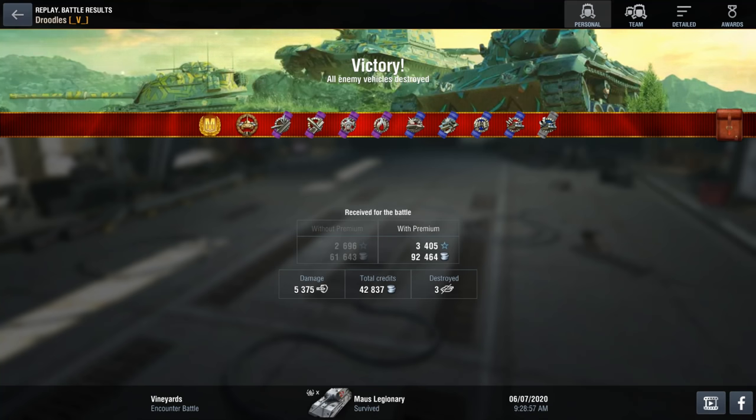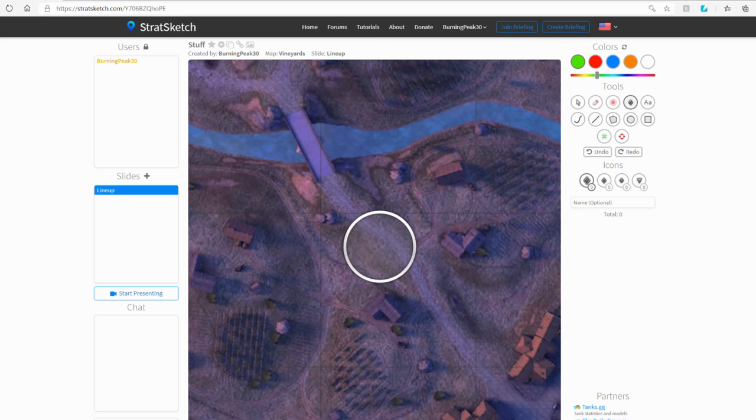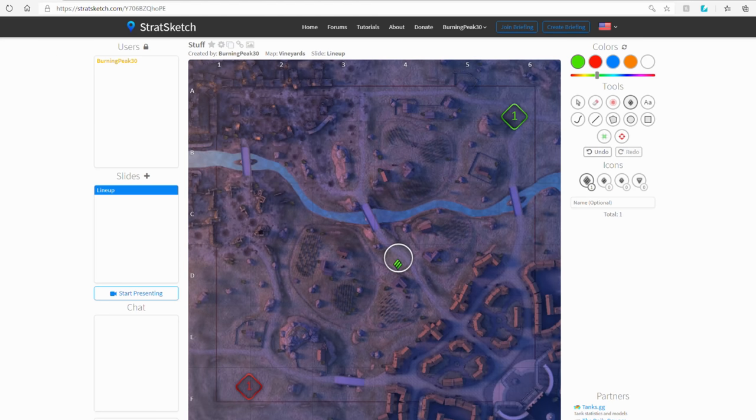Now I'm going to pull up StratSketch and show you a bird's eye overview of many different positions you can go on this map. As you can see we have the blank map — I pushed my Maus right into the spot at the base capture. You can push a Maus there, medium tanks, even some tank destroyers like a Badger or E3 do a really good job in that position. Pretty much any hull-down tank with really good frontal armor will dominate that position.